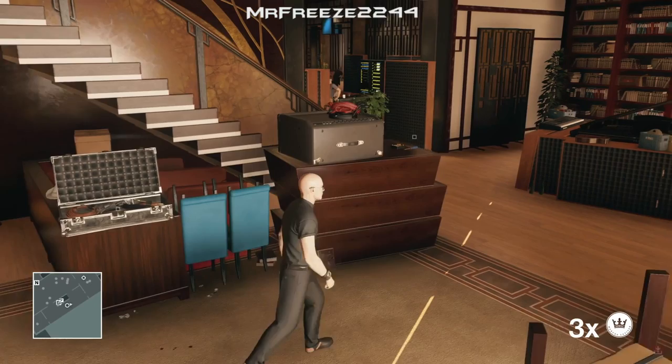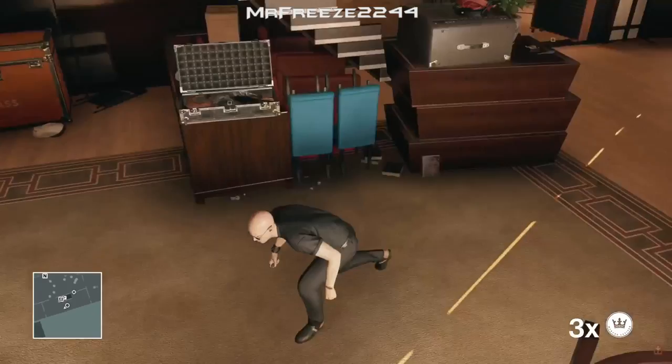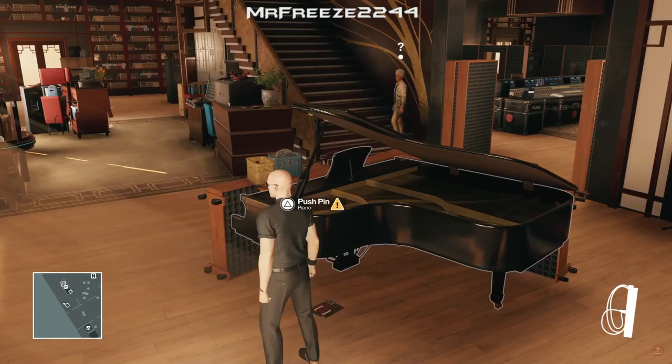We're going to fiber wire her. What we need to do is throw a coin to distract her and get her to come where we are right now. We're going to crouch and throw a coin right next to that crate on the left and quickly get over to this area, because she can see through this disguise. You don't have to use the fiber wire — you can kill her any way you want, but I wanted to do this nice and clean.